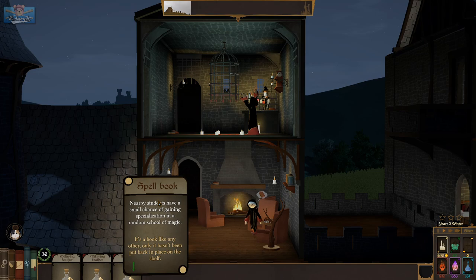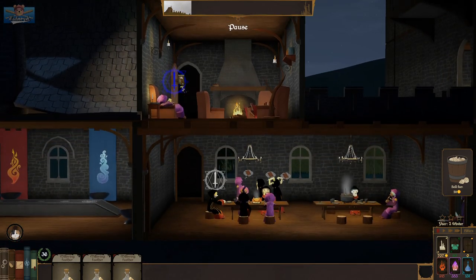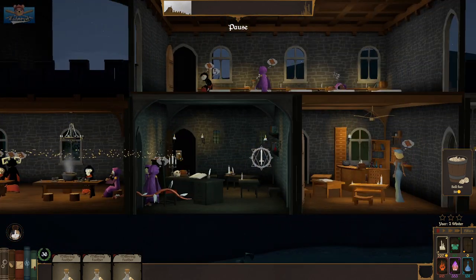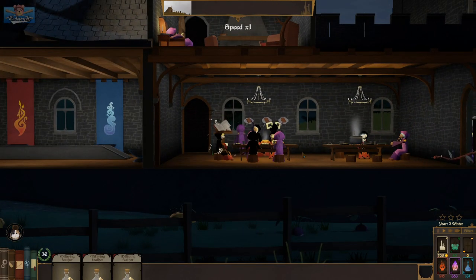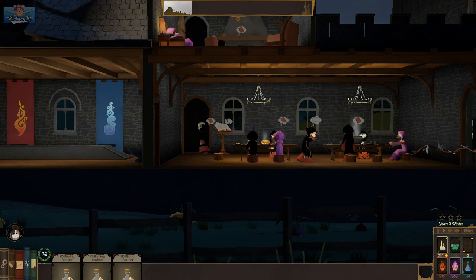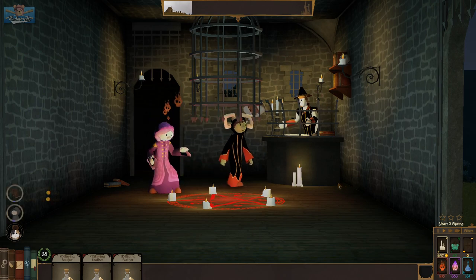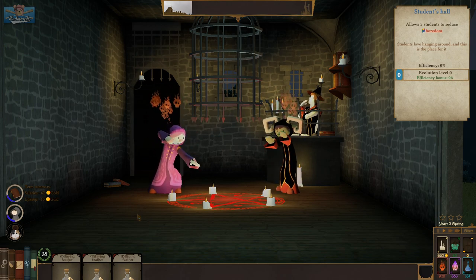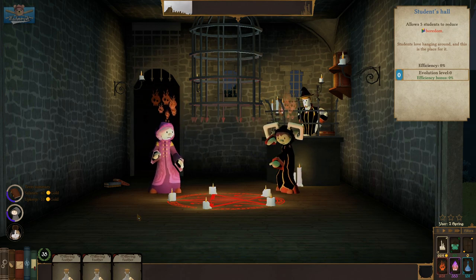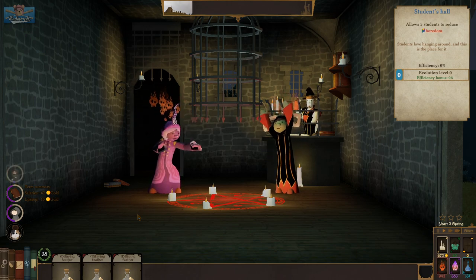Spell book — nearby students have a chance of gaining specialization in a random school of magic. We'll put that in the food room — whoever looks at the spells whilst eating. Gobbo and Larisek summoning a demon. We became friends after our duel in the dojo, now we've summoned demons together.